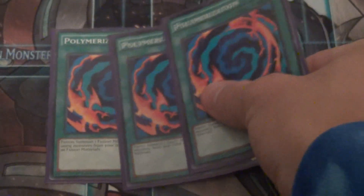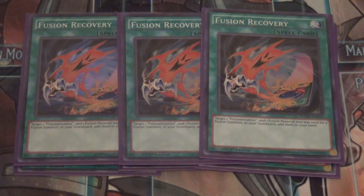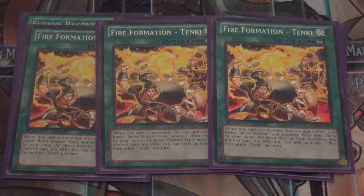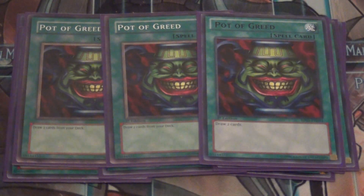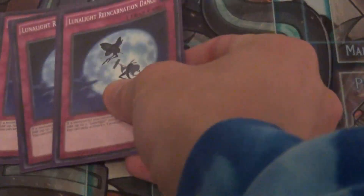Onto the spells: straight up you gotta play triple Polymerization because you need to go into your fusions. We also play triple Fusion Recovery so we can add back a Polymerization and a monster from our grave to hand. We play triple Fire Formation Tenki because everything's a beast warrior and we can search out every single Lunalite except Wolf. I play triple Pot of Greed in place of Allure of Darkness since I can't afford it right now, and I also play one Dark Hole for board wipes.